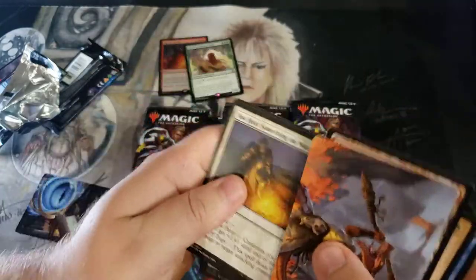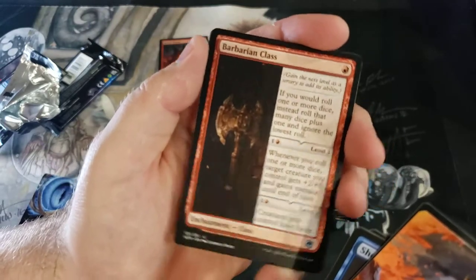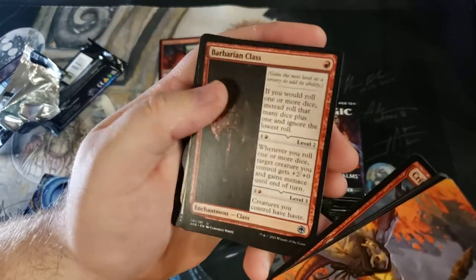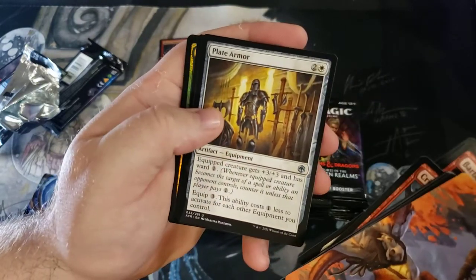I love the enchant classes — I think they'll add some cool effects to the game. I got a green one and in sealed... the green class is broken. The white one is pretty bad, but the white rare — those are so good.